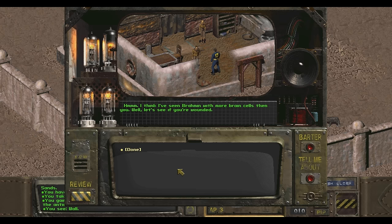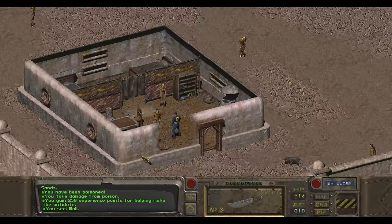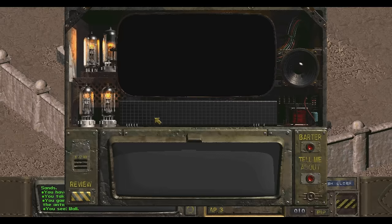Looky! 'I think I've seen Brahmin with more brain cells than you. Let's see if you're wounded.' What the hell was that - 'looky'? Like at my wounds or something? 'Great Brahmin! That is very, very serious. It will cost $50.' Okay, may I give? Nunga!